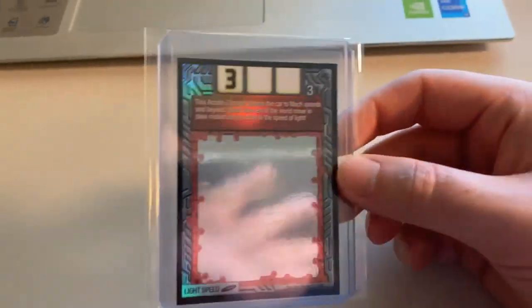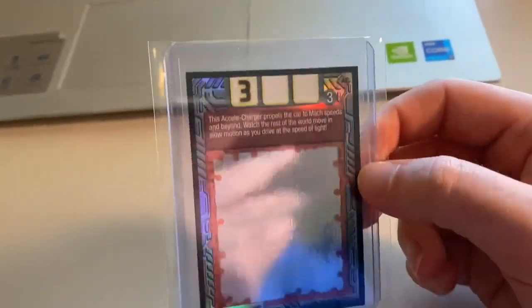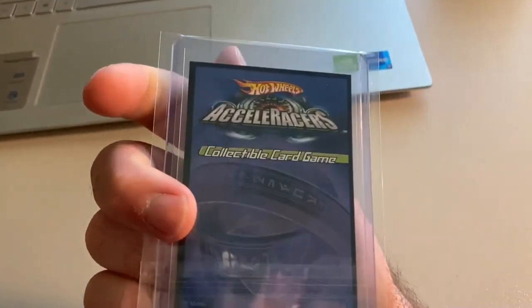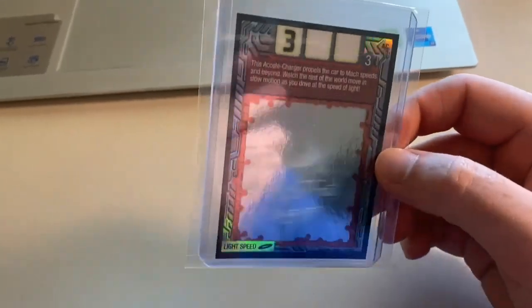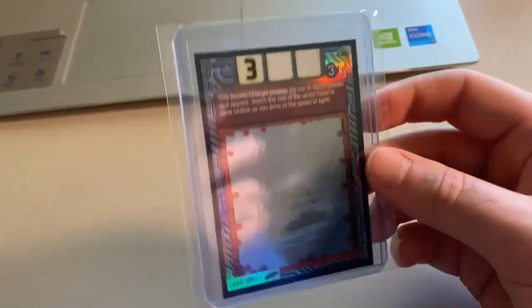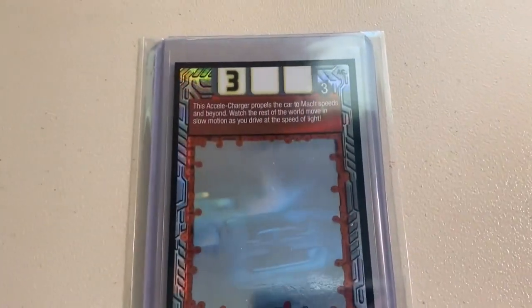Next up we sold a 3D foil — the 3D foil Light Speed card. I absolutely love the card art on this. This was from the uncut sheet of 3D foils, so it's got square corners instead of the traditional rounded ones from booster packs. Light Speed is gone — I think this was the last 3D foil Excel Charger I had. I may have one Phantom Form card left from a booster pack. The total on this order was $220 even to a return buyer.